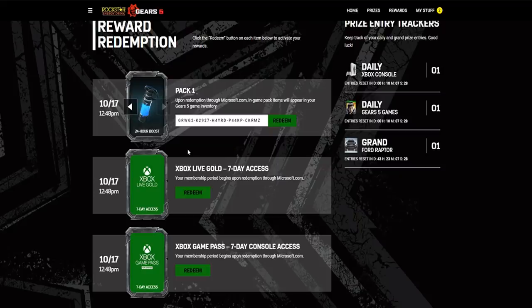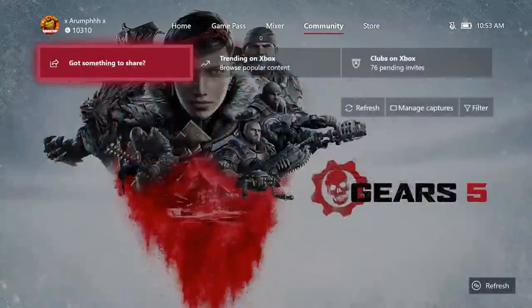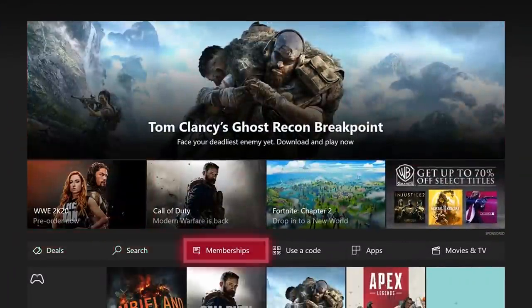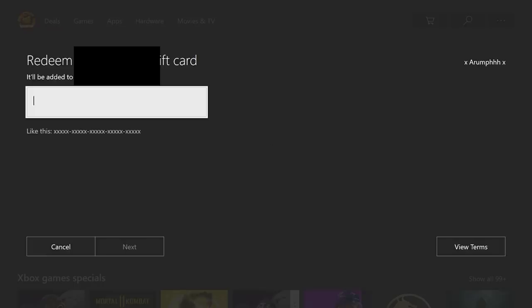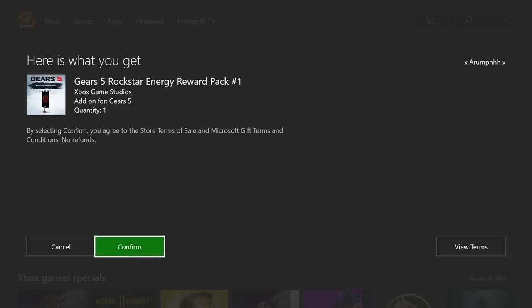Let me go ahead and enter that in and show you guys what we've unlocked in-game. To enter a code, we're going to go to the Store and go down to Use a Code on the Xbox. I'll enter in that code and show you in-game what we've unlocked. I've just entered my code - Gears 5 Rockstar Energy Reward Pack One - and with that we unlocked the Cape Banner, the Supply Drop, and 24-hour boost. We're going to confirm.